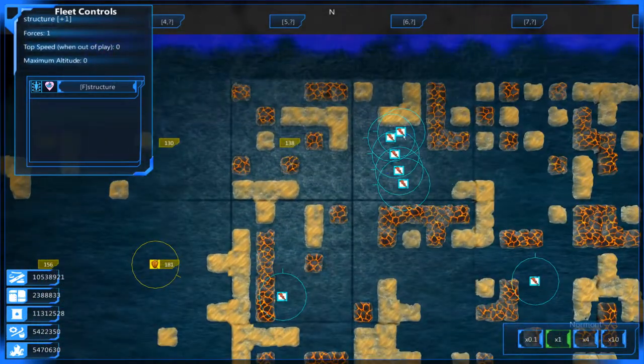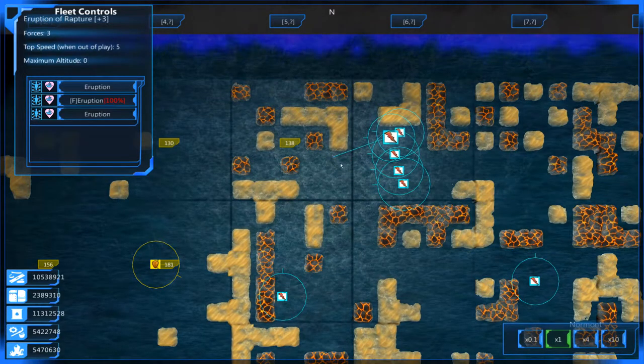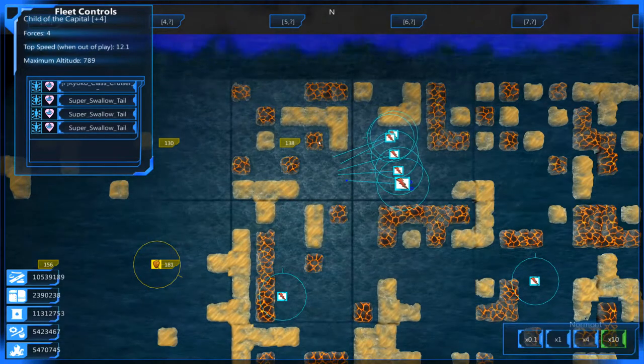Let's go ahead and start bringing over all of our ships. I still want to bring all of them over at once, so we still get the blockade effect. It's going to make it manageable.